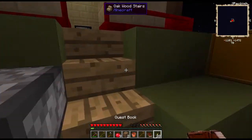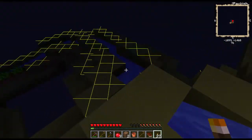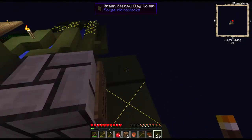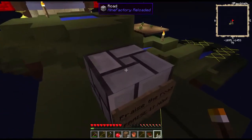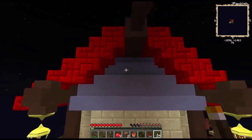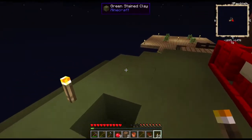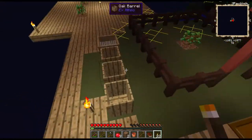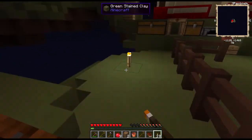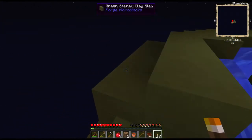Let's not repeat this creeper incident. I made stairs up here so I can get up here. I'll put a torch on it and leave it there. We need to get on top of the roof as well. Let's make sure that we have this all lit up all over the place — the whole island needs to be lit, because if it isn't, bad stuff will spawn.